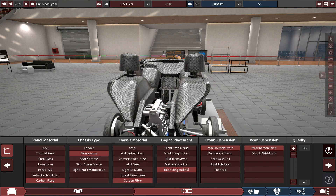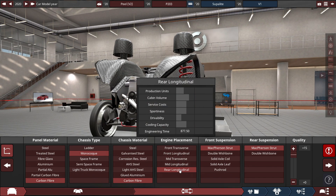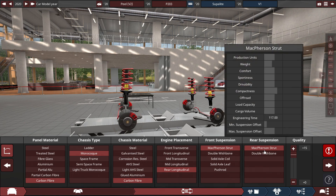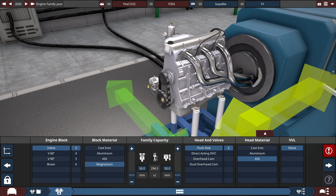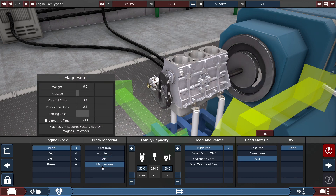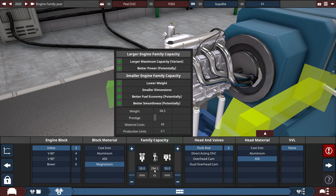It's probably the first time I'm showing this in my automation videos, but we're using a rear longitudinal engine placement, and both the front and rear suspensions use a McPherson strut. With quality on pretty much everything, add a plus 15 to significantly reduce the amount of weight. For the engine, it's an inline-3 made out of magnesium with the bore and strokes squared off to 50 millimeters, which gets it to around 295 cubic centimeters, or exactly 294.5.